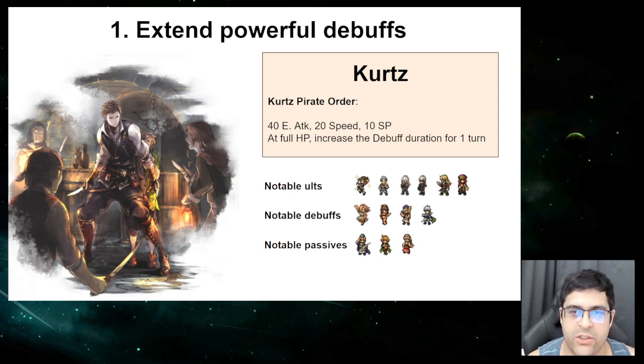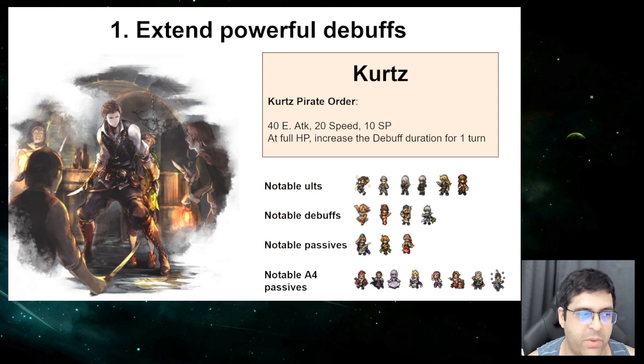Not to mention that if you equip this A4 alongside another A4 that also inflicts a debuff — like Nicola, Varkin, Theresa, Molu, Xanta, or Harley — the duration of that debuff will be extended as well. So Kurtz's A4 accessory is probably the single most powerful accessory.